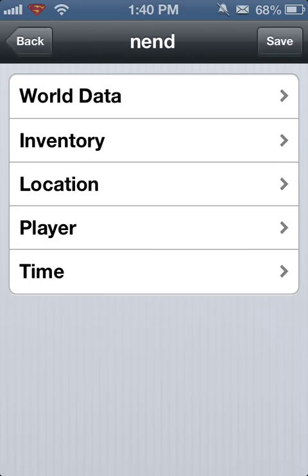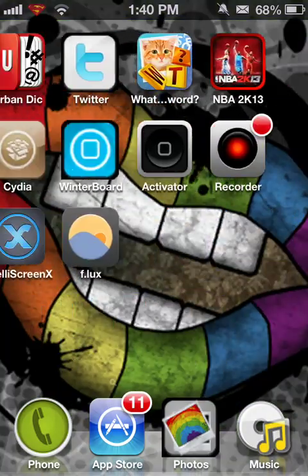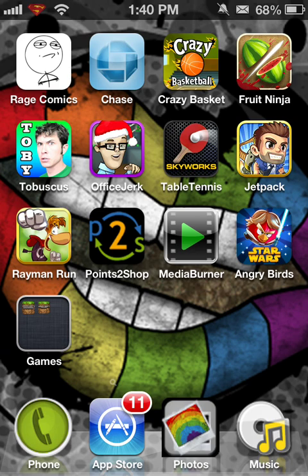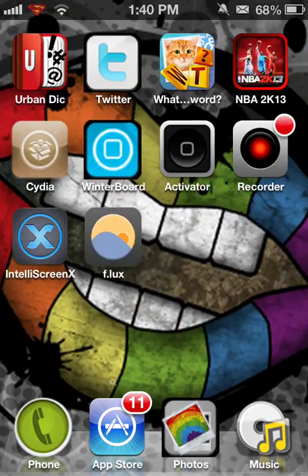Then you push save, and next time you go into your world it'll be there. I'm not going to click Minecraft Pocket Edition because for some reason it messes up the video, but just trust me — when you go in there, it's going to be 64 diamonds. All right guys, that's how you download it and that's how you use it. There's so many other things you can do with it, you can figure it out on your own.